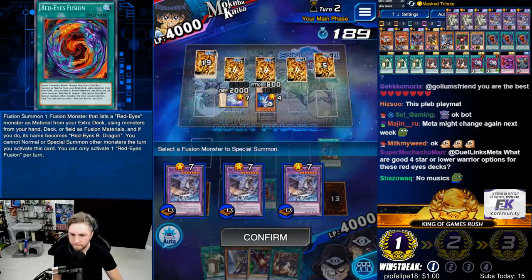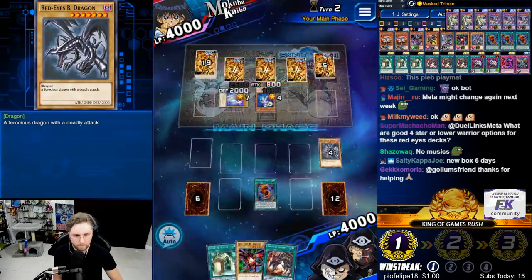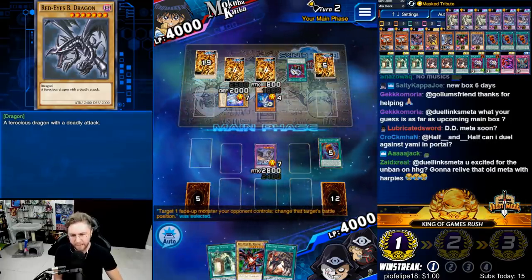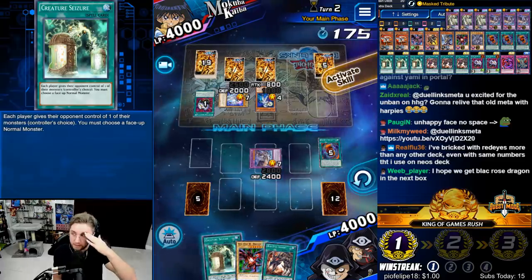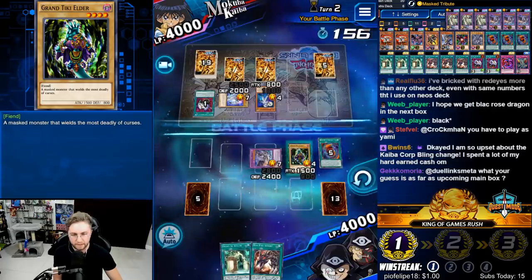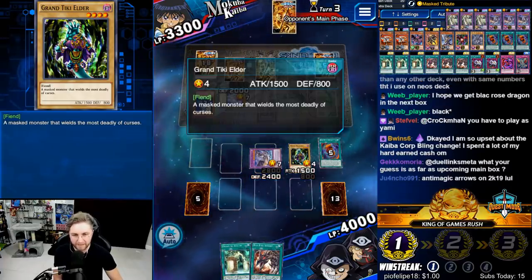Red Eyes Fusion! I hate drawing you, man. Econ before my attack — you ideally want to use it in the battle phase because you might have additional plays to make, or you could be playing around anti-magic arrows. Tiki! It's always the Tiki Elder. Konami messed up here — I'm going to say it straight up, this is not intended. Just to summon a 1500 attack monster, this is Cyber Style all over again. Can I synchro summon with it? Let me read the skill. Future Xyz summoning? That's nuts.